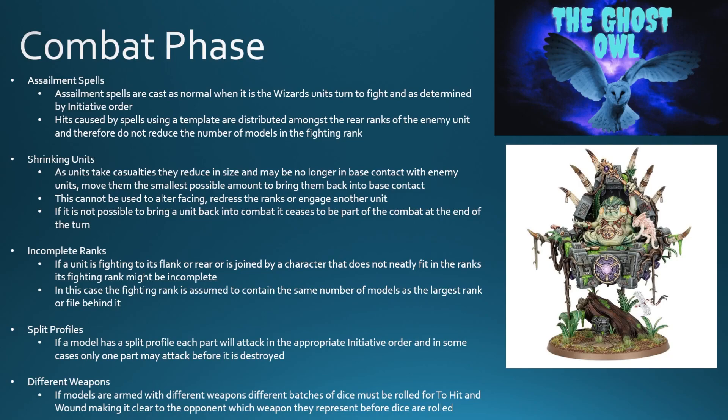You've got assailment spells. These are cast as normal when it is the wizard's turn to fight — specific spells that can only be done in the combat phase, determined by initiative order. When it's the wizard's turn to fight in initiative order, he can cast his assailment spell. If hits caused by assailment spells use a template, they are distributed among the rear ranks of the enemy unit and therefore do not reduce the number of models in the fighting rank — that's quite important.